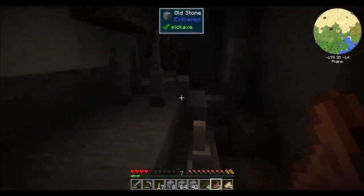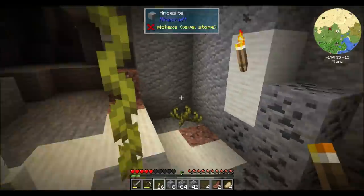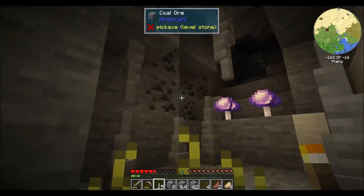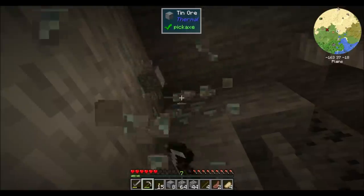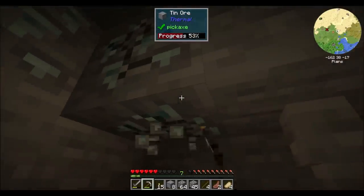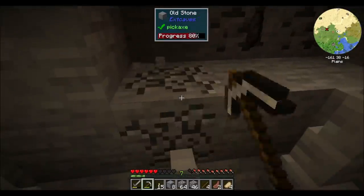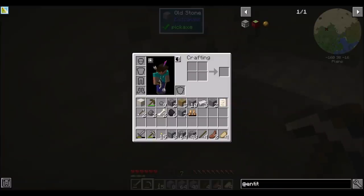Hey, look at those cool-looking glow mushroom thingies. That's neat. Sediment stone from Extra Caves — a few mods I picked because I looked at them and said, oh, they look cool, but I'm not super familiar with them yet. We've talked about Extra Storage, Extreme Reactors, Fast Furnace, Fast Leaf Decay, and Fast Workbench — just mods that kind of improve the performance of those.